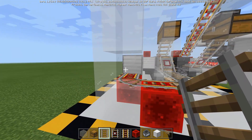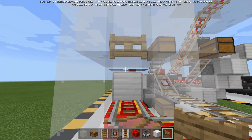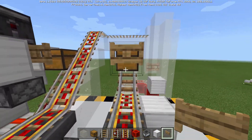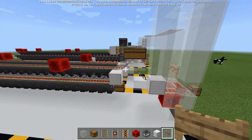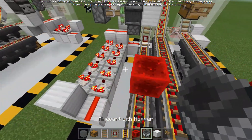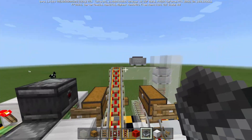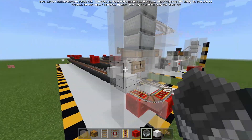One thing I almost forgot: we are going to need a fence gate right here above that solid block, and another fence gate right here in front of this chest. Now let's grab the rest of our redstone components and put in the redstone after we add in the three hopper minecarts — one, two, three. That will all stack up neatly in the magazine.